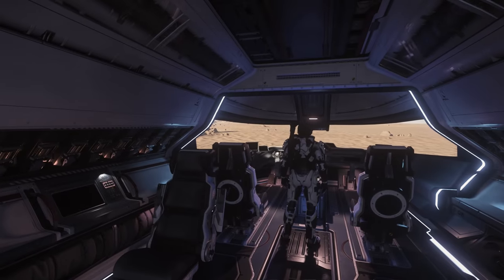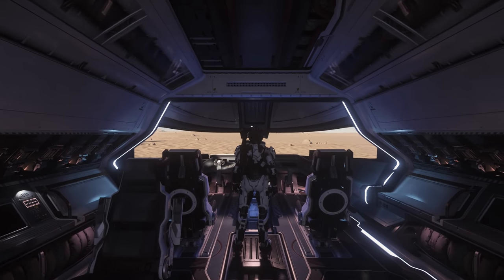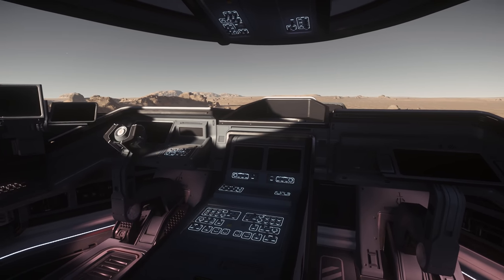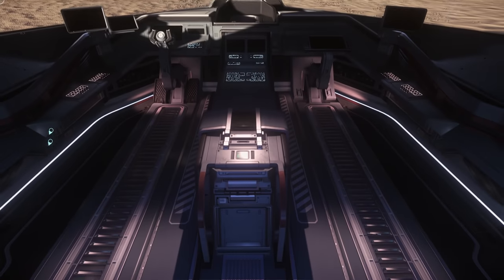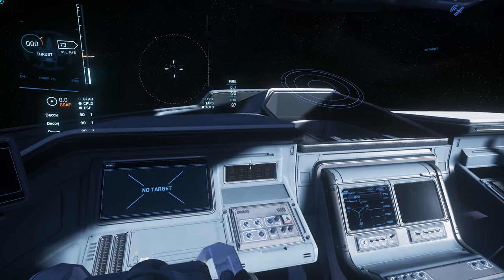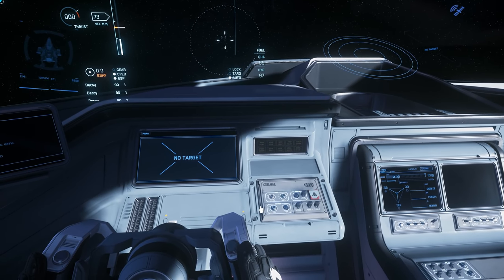The bridge itself has 3 seats — one for the pilot, one for the co-pilot who doubles up as a remote gunner, and one for the gunner operator. For a small crew like this, it's nice having everyone all in one place together. There's a console between the pilot and co-pilot which includes a space for a sidearm. The cockpit features detailed, individually lit buttons and switches, which is reminiscent of an airline cockpit.